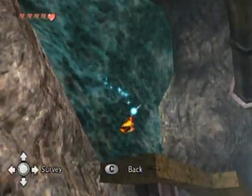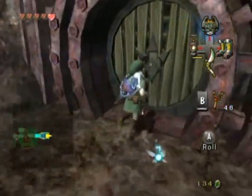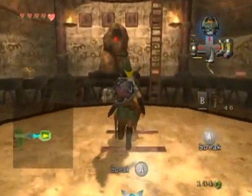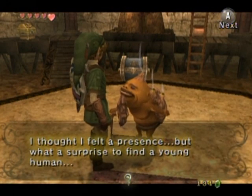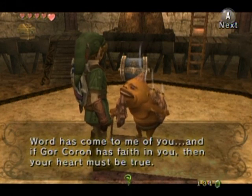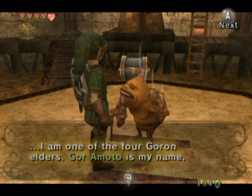These are magnetic floors once they're activated. And that's how you get around this dungeon — you use your iron boots and you walk across these magnetic floors. These are why I love this dungeon. It's just such an interesting design — it allows for so many more possibilities in terms of what you can or can't do in the area. And hello there, Goron Elder. I thought I felt the presence but was surprised to find a young human. Word has come to me of you. If Gorokoron is feeding you, then your heart must be true. I am one of the four Goron elders — Goromoto is my name.